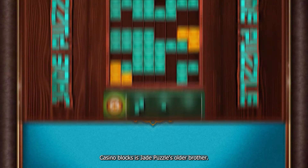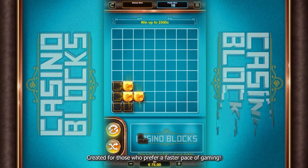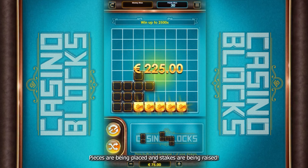Casino Blocks is Jade Puzzle's older brother, created for those who prefer a faster pace of gaming. This is a bet-per-move game. Pieces are being placed and stakes are being raised.